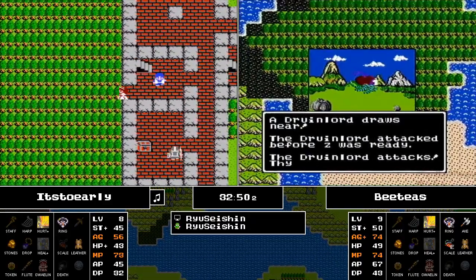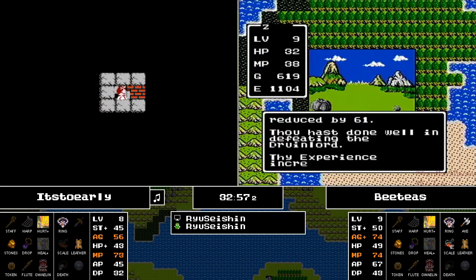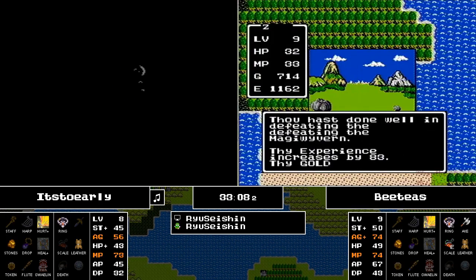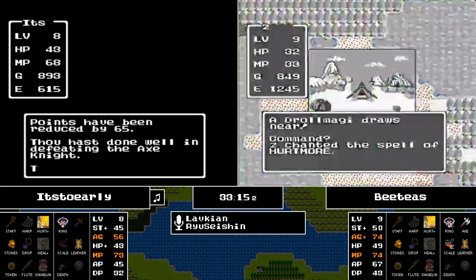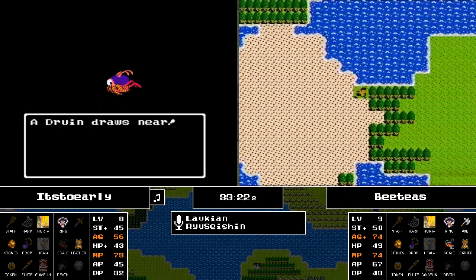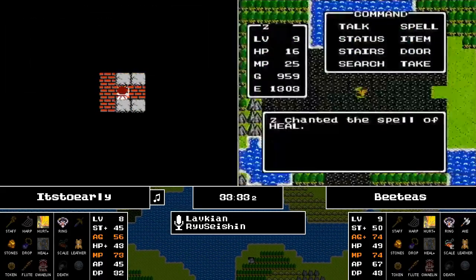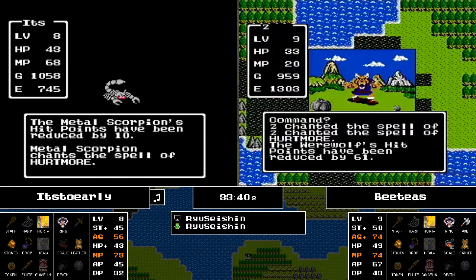Not long ago these Wraith Knights were the bane of our runners, but now they are a boon — they give 72 XP per Hurtmore. BT's puts a Druin Lord for 58 experience. It's Too Early has not fully cleared the Mountain Cave — there's nothing of consequence except some gold on the top level. He's going to be able to take out some Axe Knights on the way through, so not a total waste of time. He does have the Outside spell, so it'll be a quick clear.